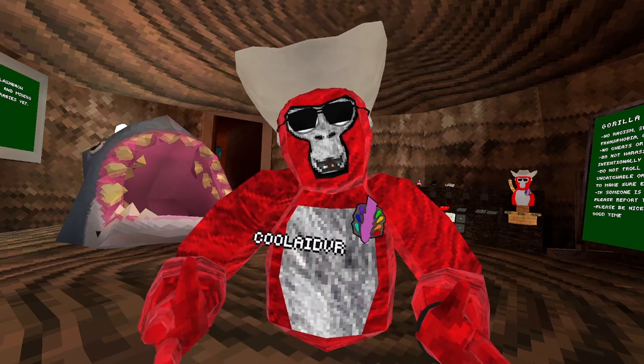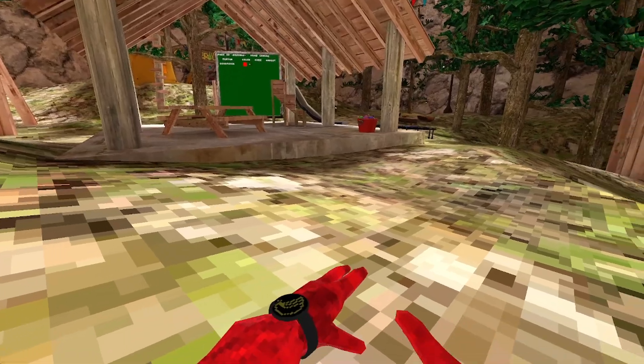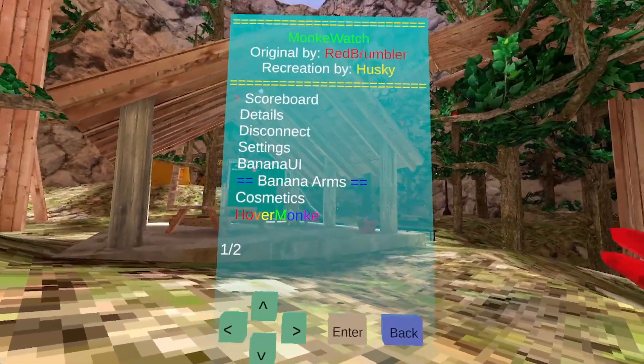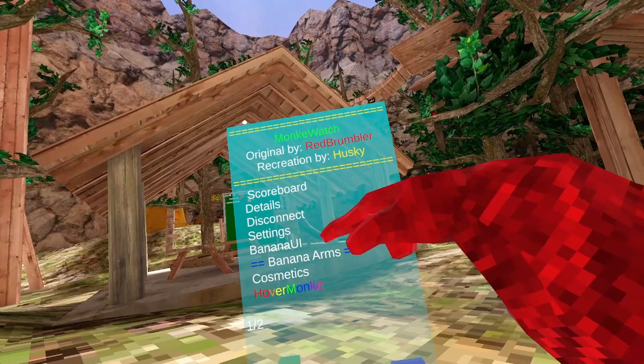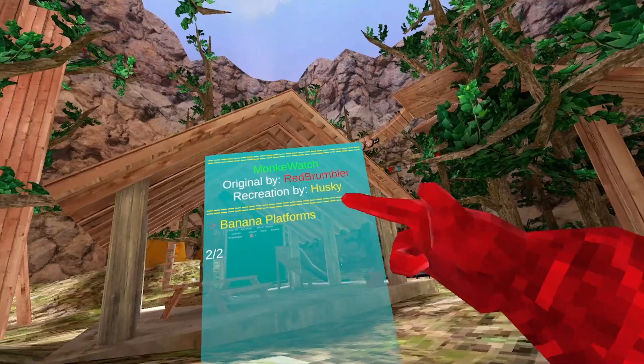You cannot use it on Quest because Quest mods don't work. Let's get into it. So here's the Banana Watch — press it and the whole thing comes up. We have scoreboard, details, disconnect, settings, banana UI, banana arms, cosmetics, and hover monkey. And then on the second page, we got the banana platforms.